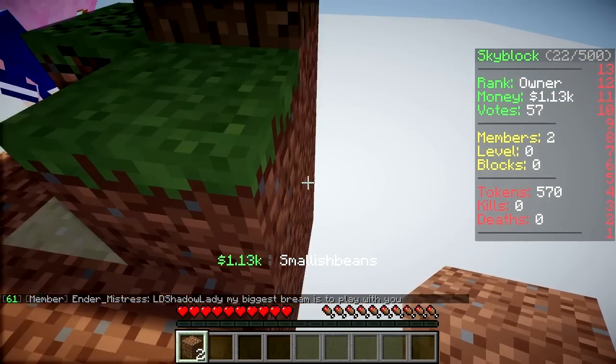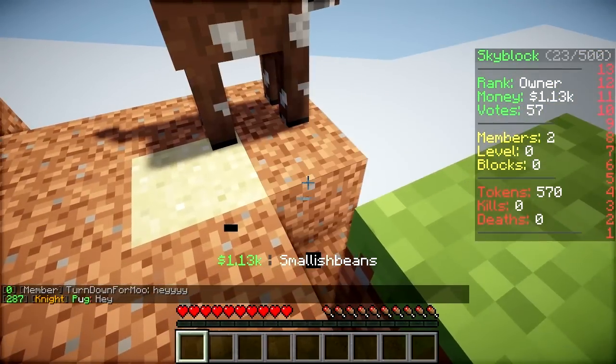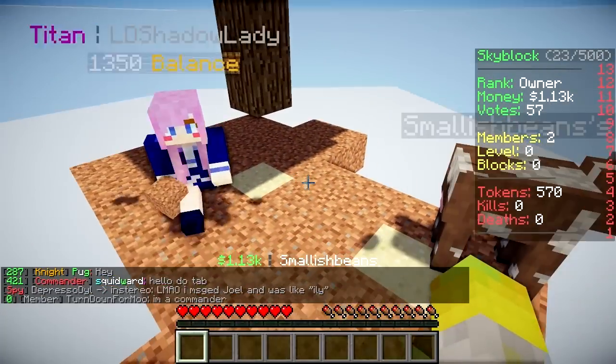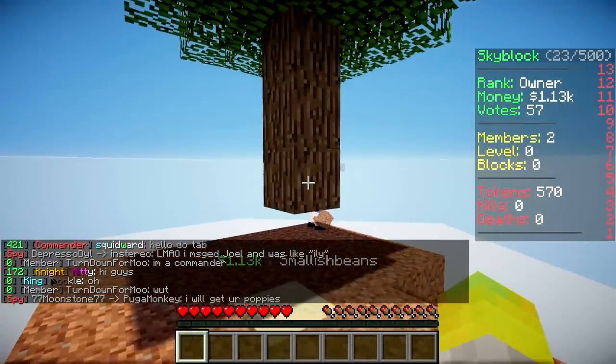Are we gonna surround the tree? We are. My buddy's living on the edge. Joel, you didn't destroy all the grass, did you? No, there's still four blocks left. Leave some, because it'll grow downwards. I need it to grow down. I know how skyblock works as well.